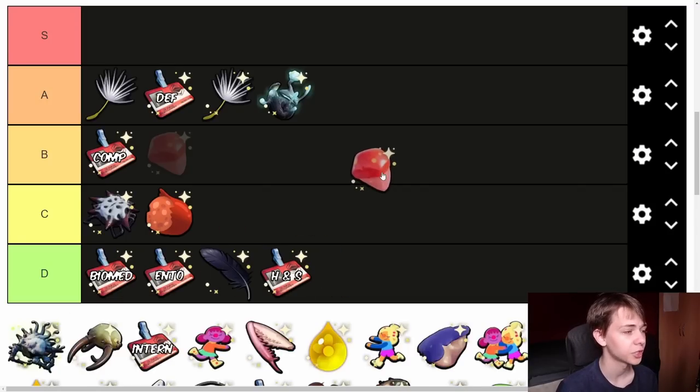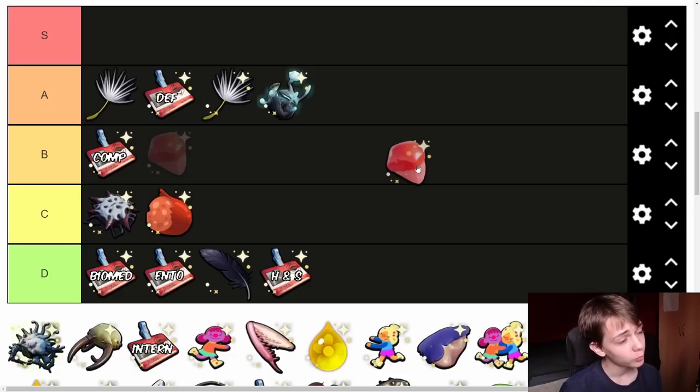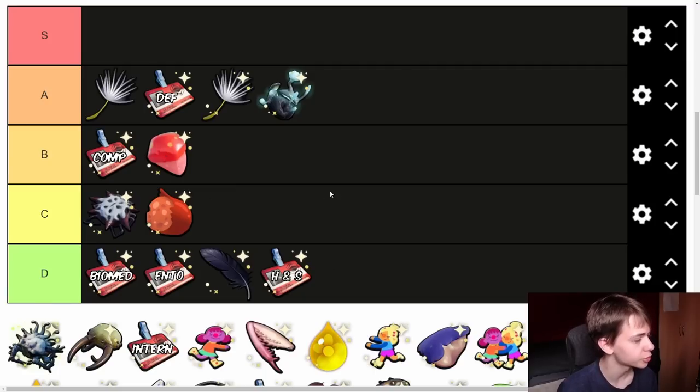Next we have the Hot Cha-Cha Charm. It's a bit of a pain to get — you can only get it from candies with a 2% drop rate. A lot of enemies are weak to spicy in the game, but personally I don't find myself using these a lot. I'm going to put it in B tier. There's only certain situations where it can be useful, and the spicy one isn't that useful because there aren't many difficult enemies or bosses late in the game that are weak to spicy.